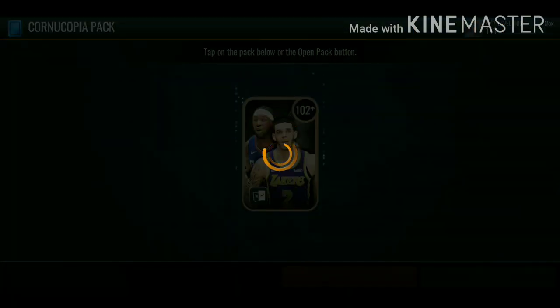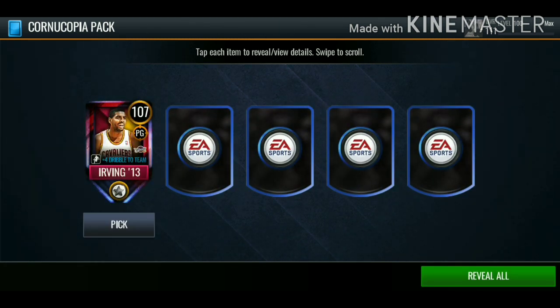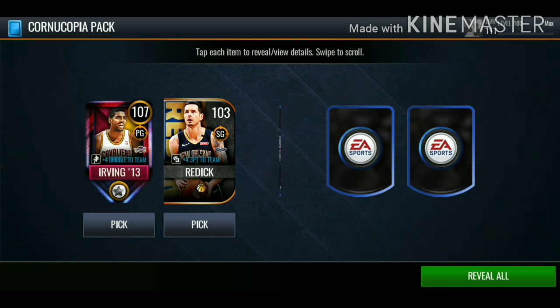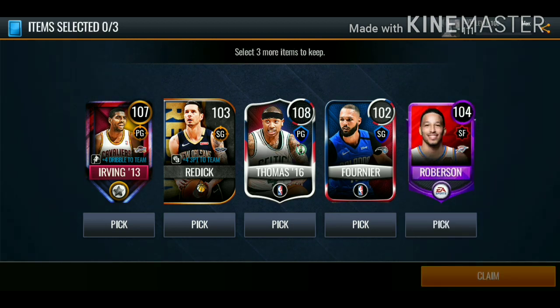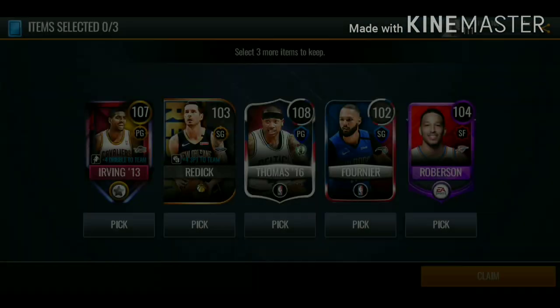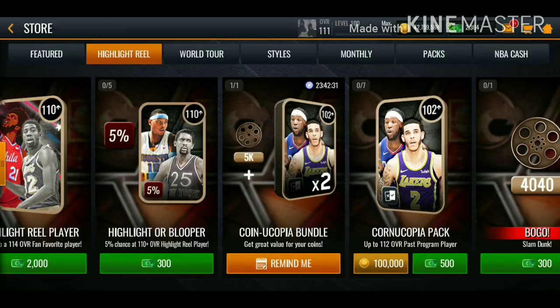The first pack was fire, we got the 111 overall Nash. Third pack: we get Kyrie Irving, JJ Reddick, 108 overall Isaiah Thomas, 102 overall Fournier, and a 104 overall Roberson. I haven't seen this Isaiah Thomas card — we're definitely going with him, we'll go with Kyrie, and we'll go with JJ Reddick.